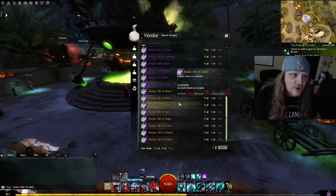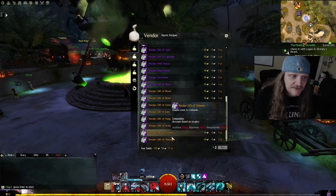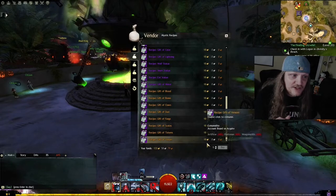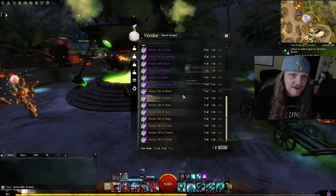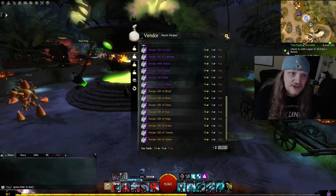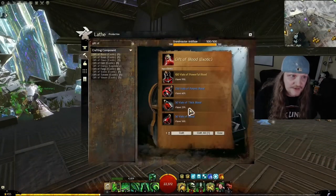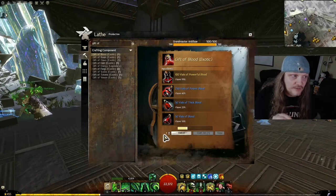If you're on a new account — this is my alternate account — you will have to buy the gifts required for the Mystic Tribute. You'll have to buy eight of these gifts and they'll cost you 80 gold. So be prepared for that. That's a one-time cost. Any other legendaries you make after this, you'll never have to buy them again. You take those eight recipes that you buy and take them to a workstation.